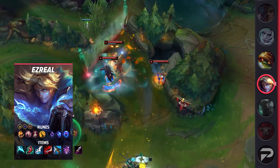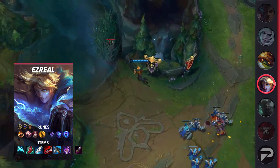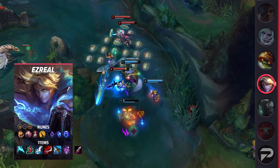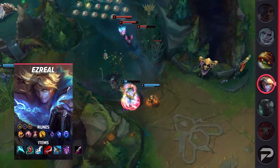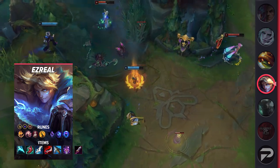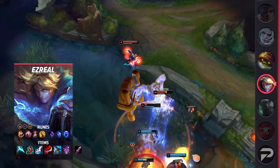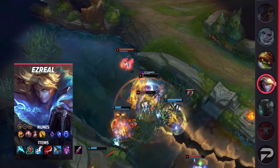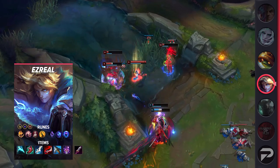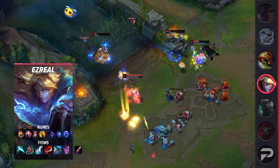For runes, things will be pretty standard. You still take Conqueror, Presence of Mind, Bloodline, Coup de Gras, Manaflow Band, and Transcendence, with the stat runes being Attack Speed, Adaptive Force, and Armor. For your items, you'll start off with Doran's Blade, and then on an early recall pick up Tear of the Goddess so you can start stacking up that mana fast. Your first full item will still be Essence Reaver, followed by Lucidity Boots and Manamune. With that core done, you go for your mythic item — Duskblade of Draktharr. After that, your next two items in most games will be Serylda's Grudge and Youmuu's Ghostblade. But if you need more defensive power to survive assassin one-shot attempts, you can go for Frozen Heart or Zhonya's over that Ghostblade.